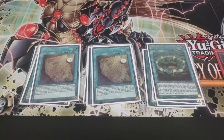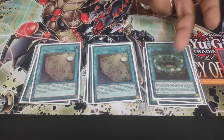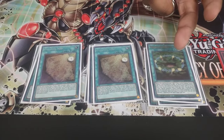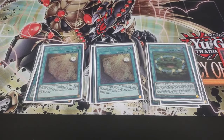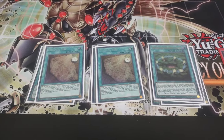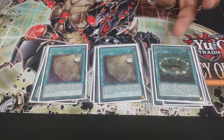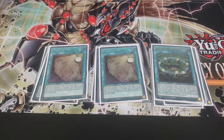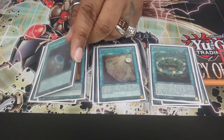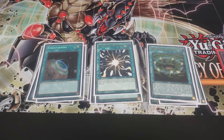We only play one Spirit Opening Gate because drawing multiples is an absolute brick. If I have more than one in hand and no Dark Beckoning Beast left in the deck — or if I draw into it after Dark Beckoning Beast is already out — this card is dead. You can't even activate it without Dark Beckoning Beast, so just one. For the one-of spells we play one Terraforming and one Super Poly because it's searchable.